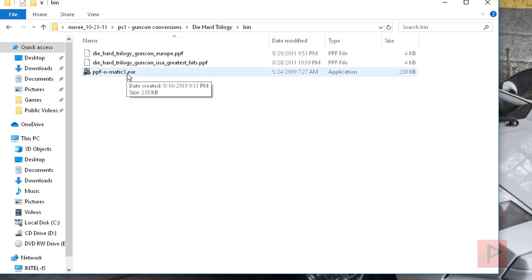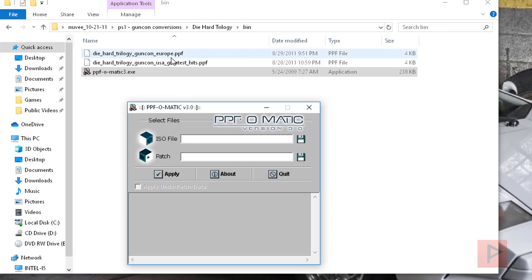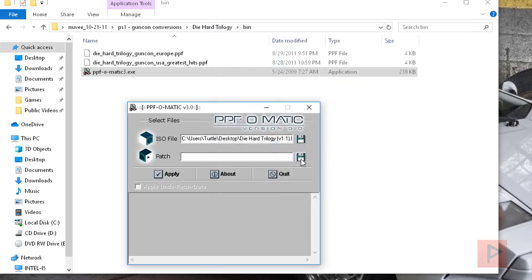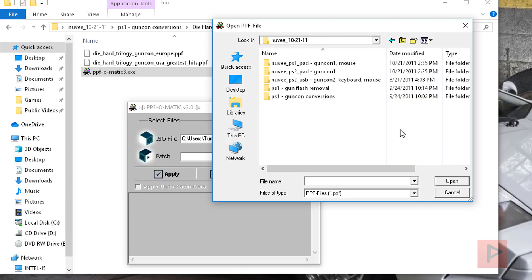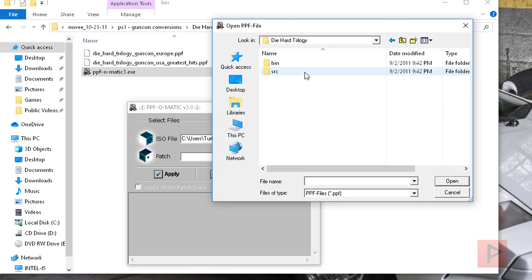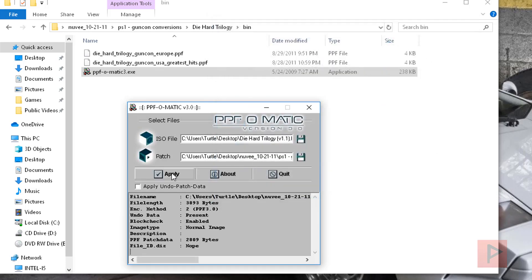Here we have the PFO Matic 3 — run that program. This is the game patch; either you have the Europe version or the Greatest Hits USA. I'm on USA, so let's do that today. Under ISO file, click on the save icon to load the image, go to your desktop, find your bin file, say Open. Go to the patch, click on the disk icon, go back into the new folder, go to PS1 GunCon Convergence, Die Hard Trilogy, Bin, Greatest Hits, Open, and say Apply.